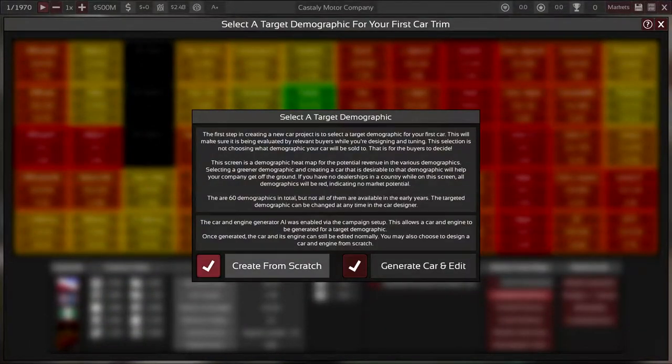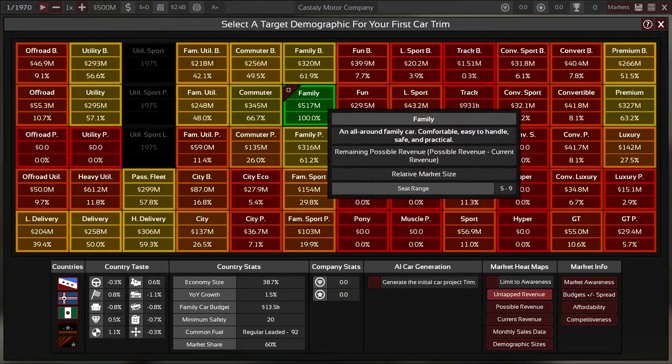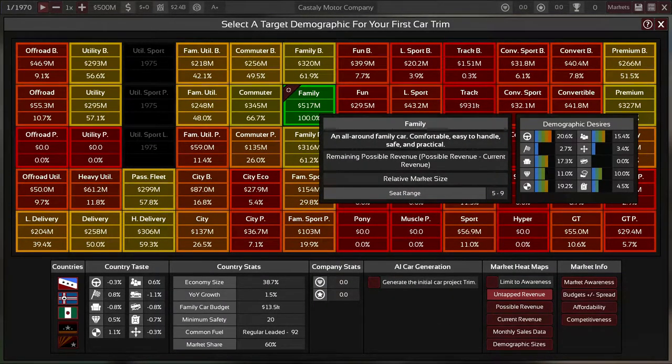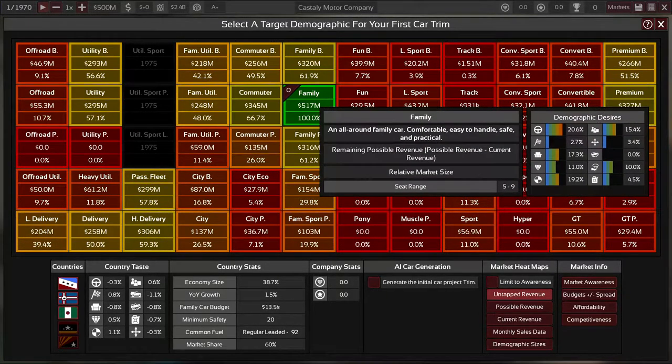We'll start immediately with a new car project from scratch. If you're new you can use the generation tool — it's really cool that they've included that — but I want to talk about the different options. A sports car is a good option to start with because it's easier to balance than some of the others. If you look at something like the family segment, drivability is very important, and so is practicality.